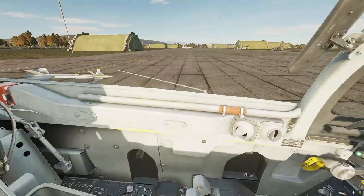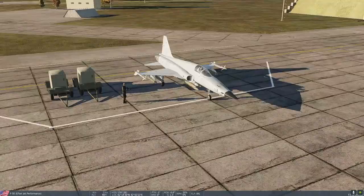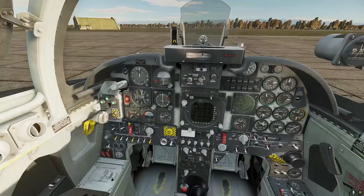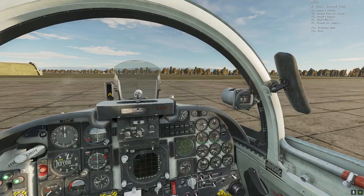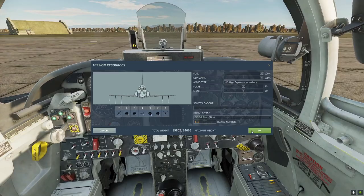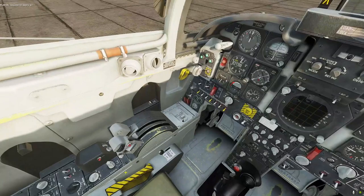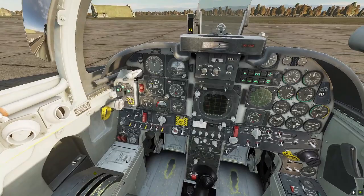We'll go with the load as briefed — the jet is pre-armed. It's a heavy jet, a triple-bagger. We are heavier than a Tiger here. Bombs first — we'll take one ship each, try and get a stick down both of them. Then rockets.